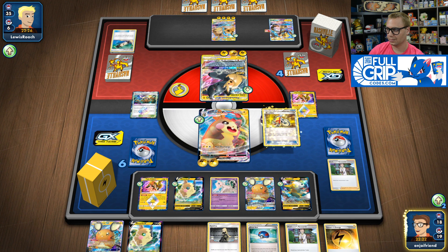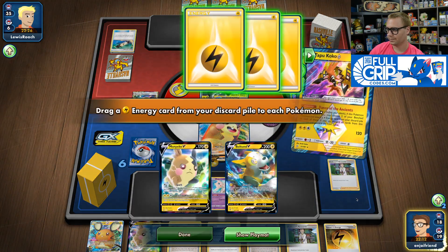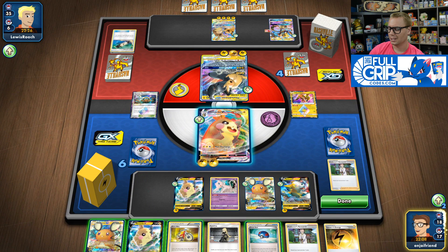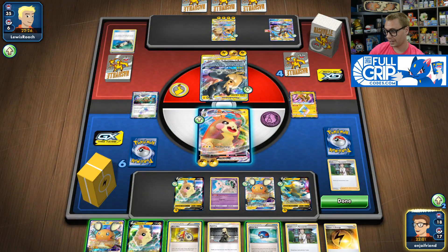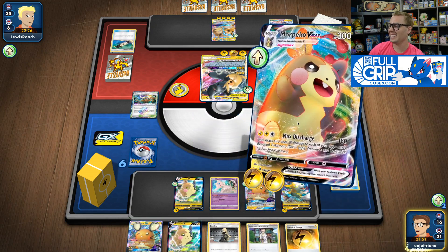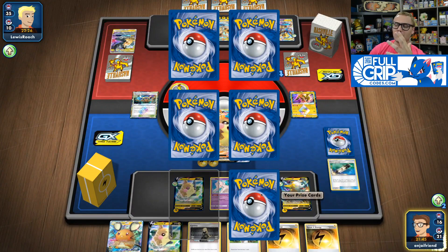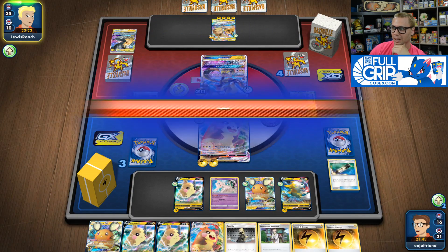So long as I can back up this knockout and then knock out the Raichu, we're fine. I played one Electropower this turn and I'd really like to hit another. Sure enough — we are going to take the knockout! The double Electropower — take the one-hit KO. I felt like we were much further away, but no. We were close with just that double Electropower. That's amazing.